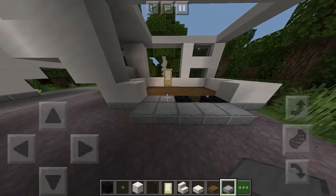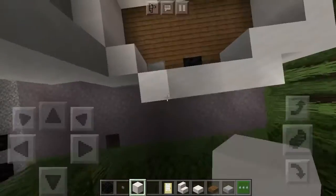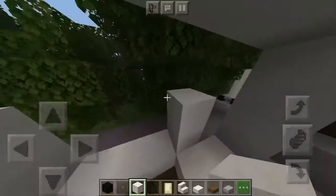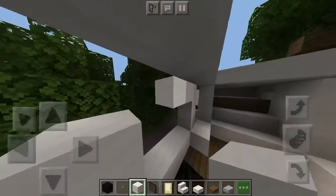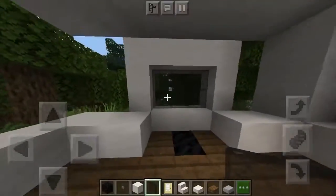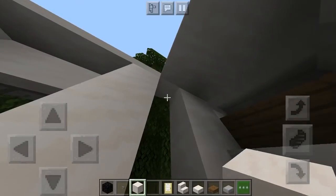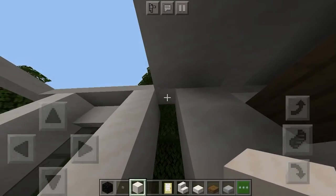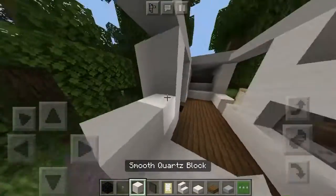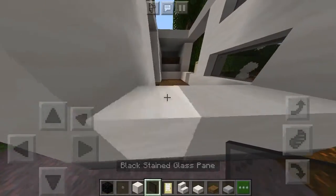Grab your smooth stone slabs again - you'll have to break the button first. Break this right here and fill it in with slabs. Grab your quartz and place it all the way around like that. Bring this up twice, then up a third time and bring it across onto there. Grab your black stained glass panes and put them in like that. Place a block there - you should have at least three. Place two black stained glass panes and fill this in to the very top.